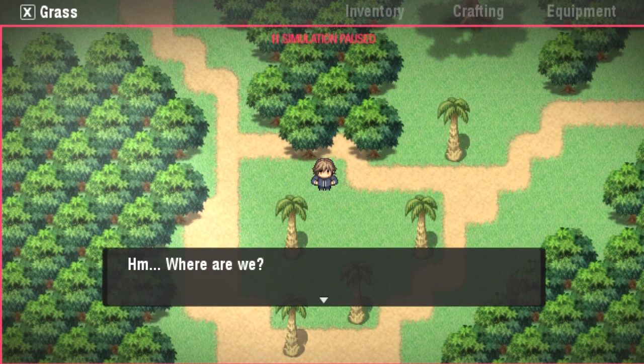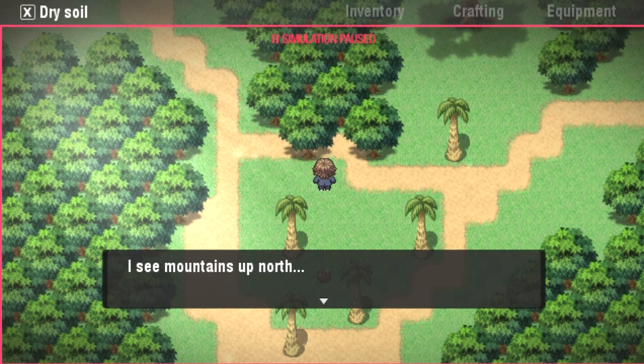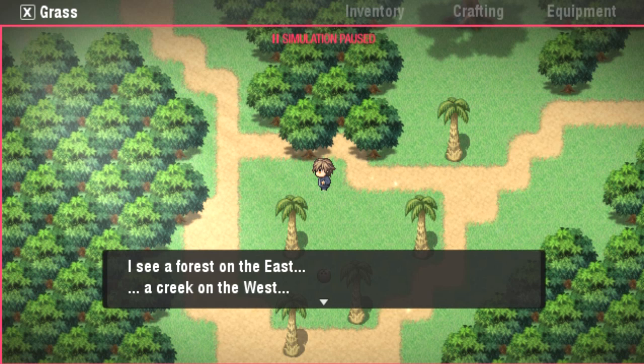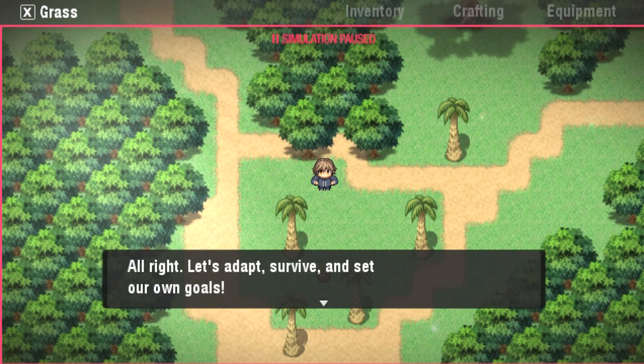Welcome to our island, everybody. I see mountains up north, a forest on the east, a creek to the west, and a seashore down south. Let's adapt, survive, and set our own goals.